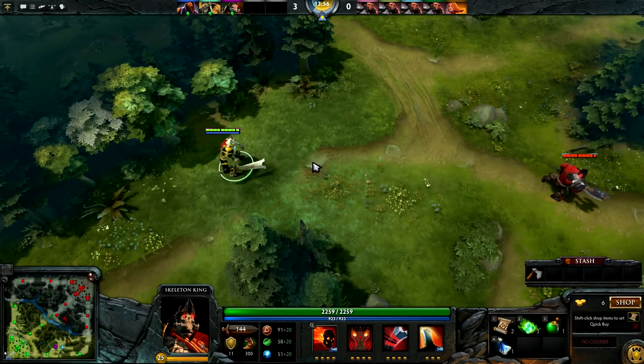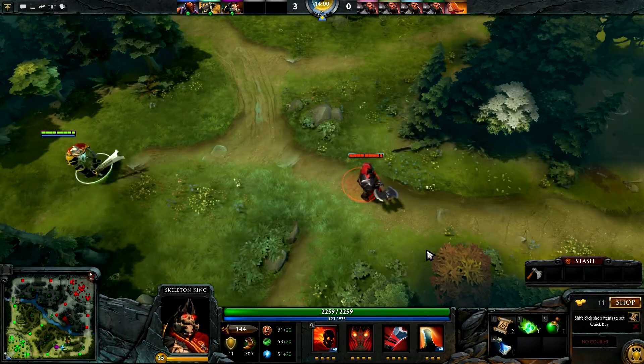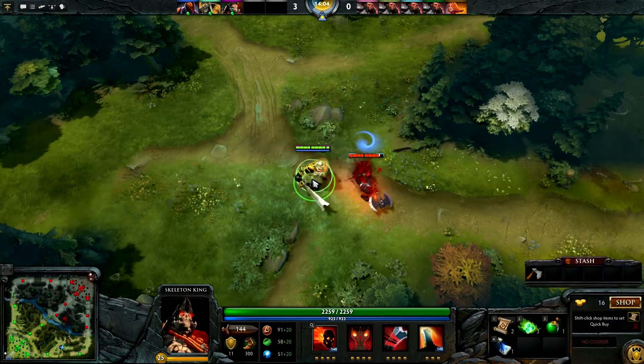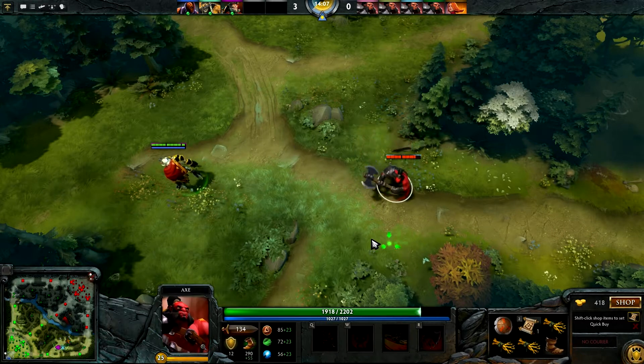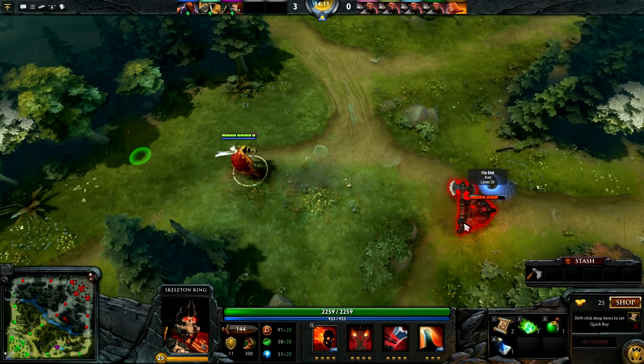Hellfire Blast is a targeted ability that will stun an enemy for 2 seconds and slow them for 4 seconds. In addition, it will do 200 damage to the target initially as well as 50 damage over the 4 seconds of the slow. Hellfire Blast costs 140 mana with an 8 second cooldown.